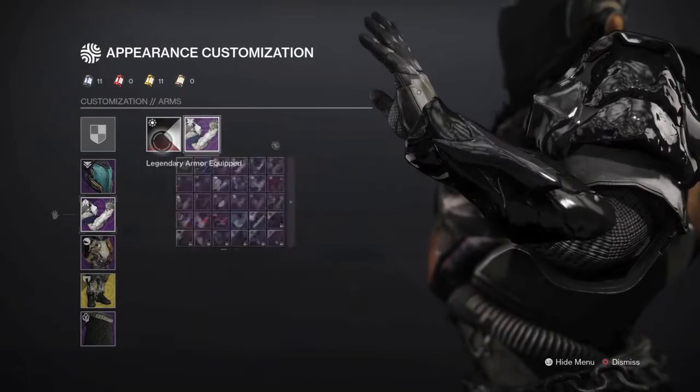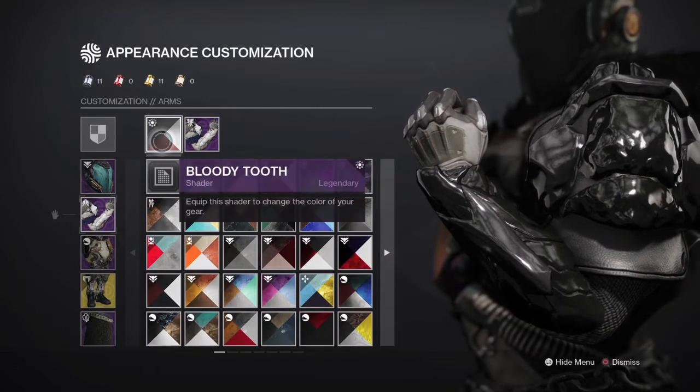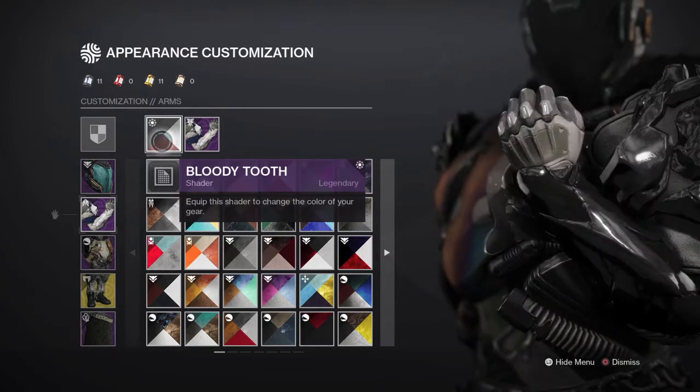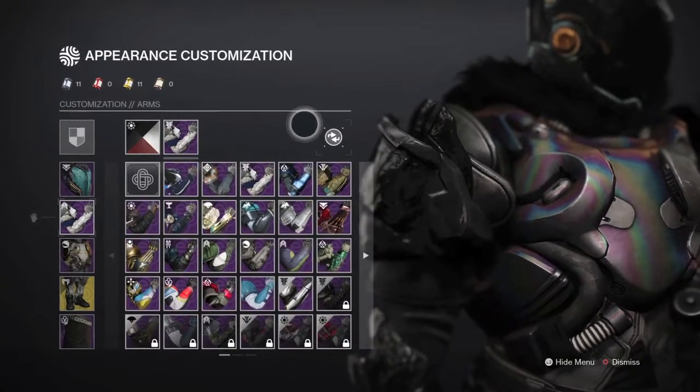For our arms — Bloody Tooth. I bet you didn't expect this. Bloody Tooth makes some armor pieces look gloss black and it looks really neat. I used Bloody Tooth for my arms right here.